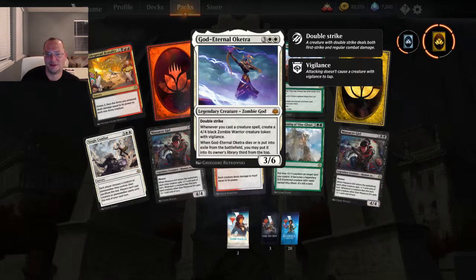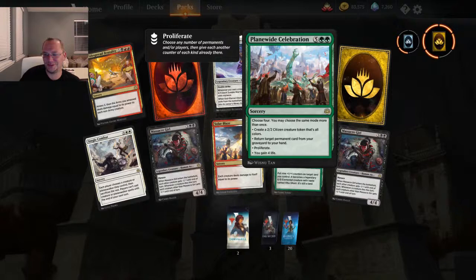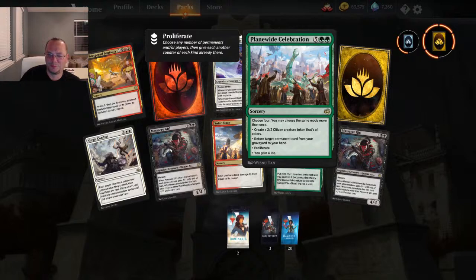Planewide Celebration — seven mana, choose four modes. You may choose the same mode more than once: create a 2/2 citizen token in all colors, return target permanent card from your graveyard to your hand, proliferate, or gain four life. Another Massacre Girl.